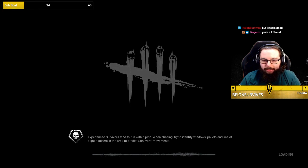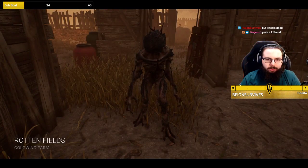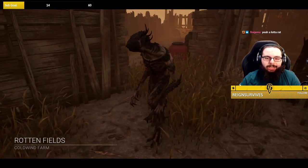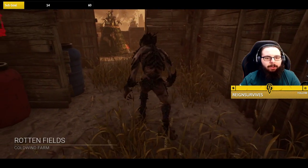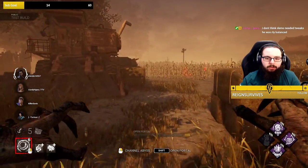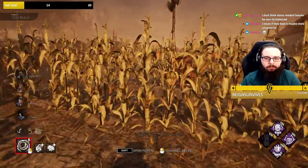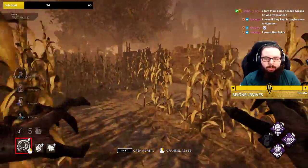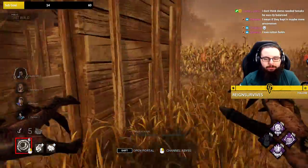A lot of rat tail, a lot of rat liver — alright, Rotten Fields. I kind of just wish they got rid of Rotten Fields in general, not gonna lie. But let's see how they changed it up — I'm curious. Still looks pretty normal for the most part, a lot of corn, but the corn's a little bit better. It's not as dense, so corn blindness isn't as much of a factor.